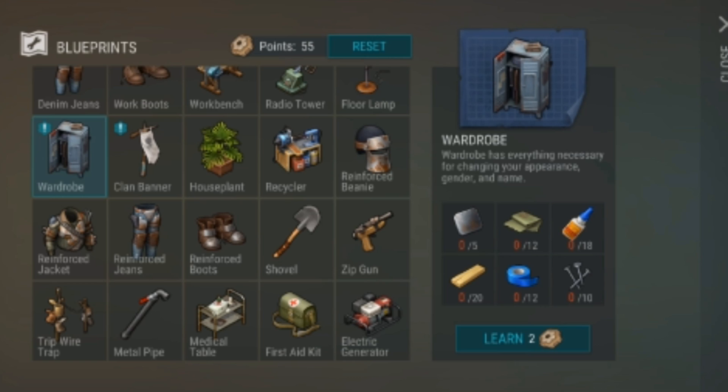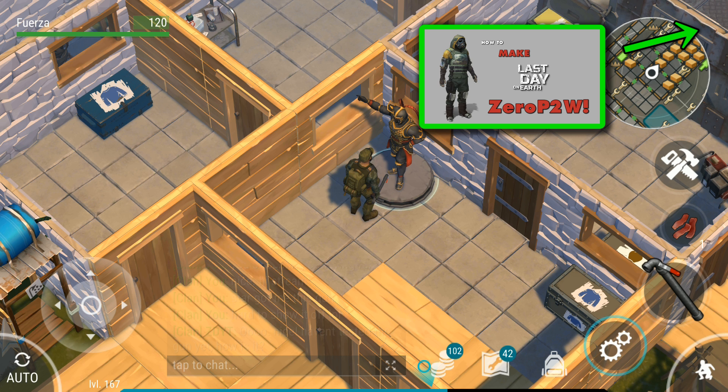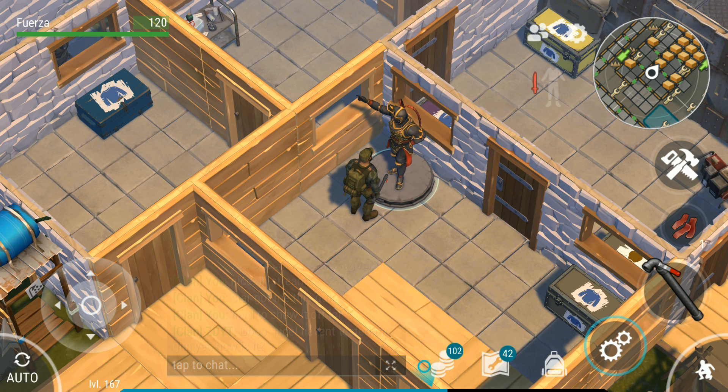Lastly, they added the wardrobe, which allows you to change your gender, hairstyle, color, and name — basically all the stuff we were able to do for free. Now you have to build a wardrobe and pay 25 coins to make the changes. I know some of you might be upset, but keep in mind these are aesthetics they are charging for — and charging for aesthetics is much better than charging for the game itself.